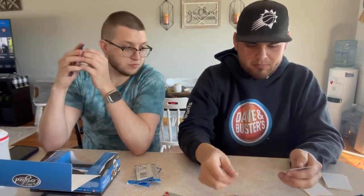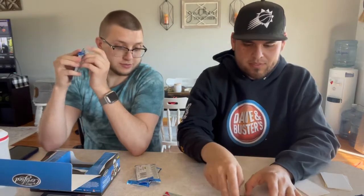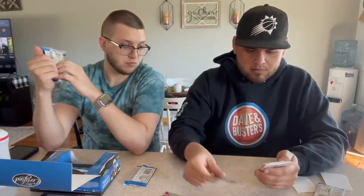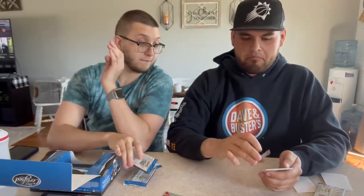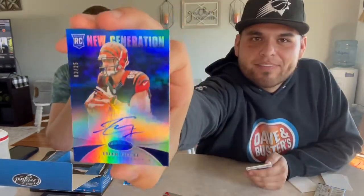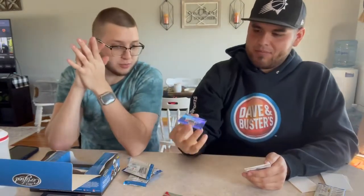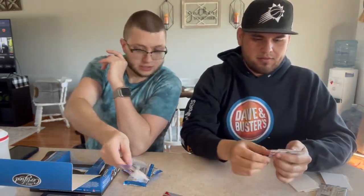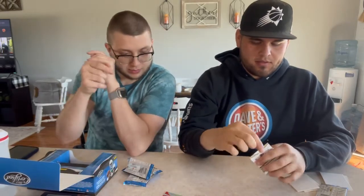Rashard Mendenhall - you remember that name? David Wilson. He was a quick back - kind of like a David Johnson. Ray Rice. We don't want that one. Dwayne Bowe, my boy. Let's go! Rookie Tyler Eifert. Do you guys remember how good of a tight end he actually used to be before all the injuries? Is he with the Jags now? He's actually going to be on the Jags. Kaepernick. We'll see what happens then.